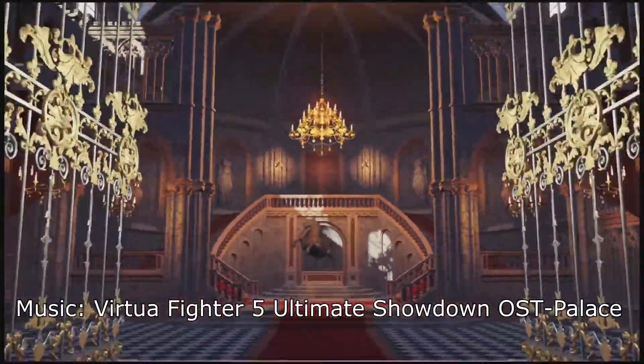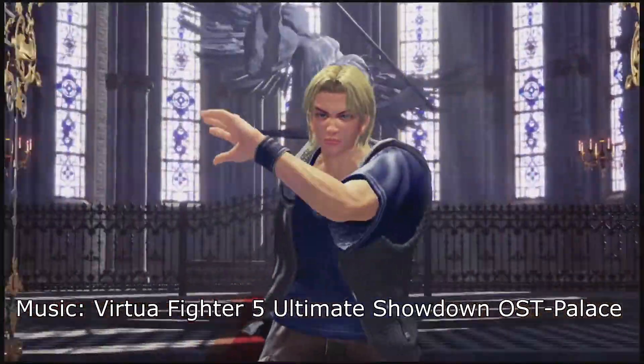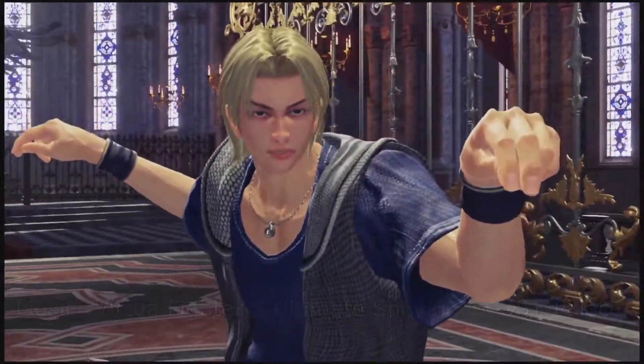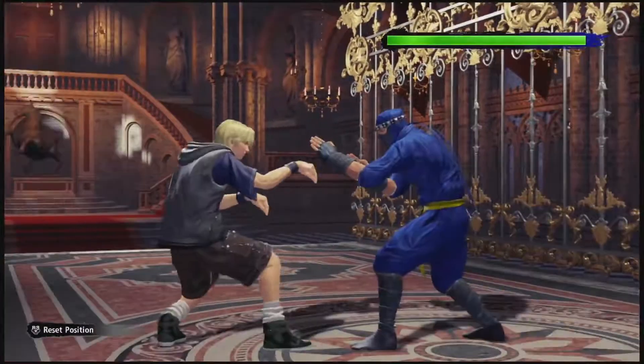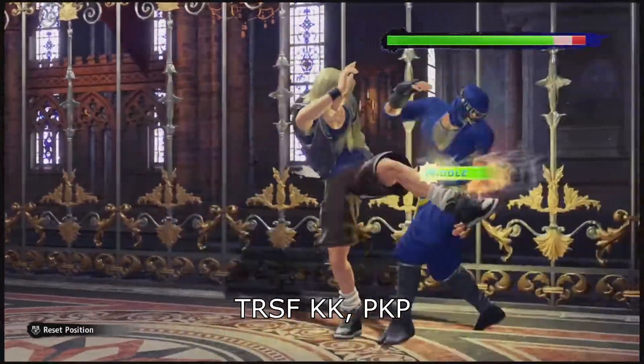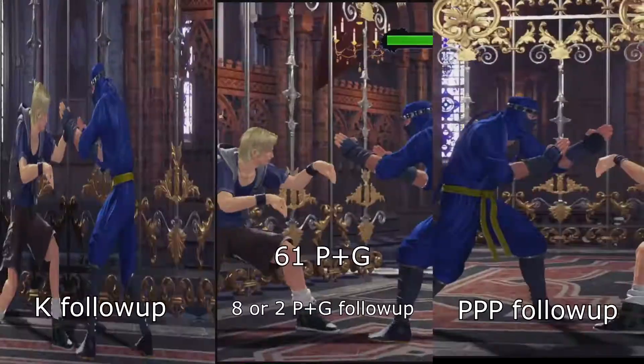Welcome to the Virtua Fighter V Ultimate Showdown Lightning Lecture on Leon. Leon has extremely strong lows and brutal pressure, even on Sideguard, making him an offensive mix-up powerhouse.